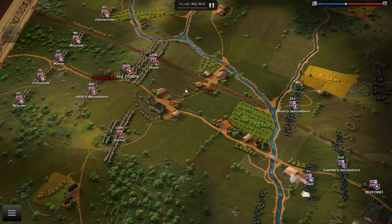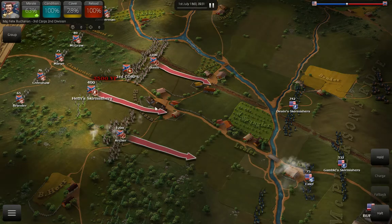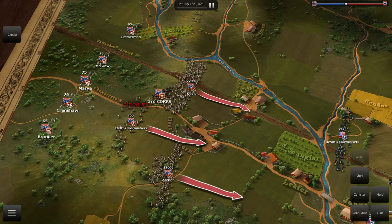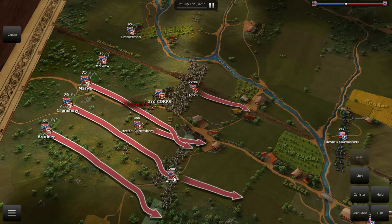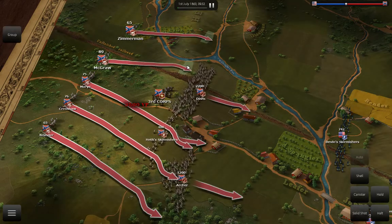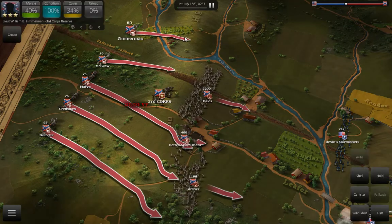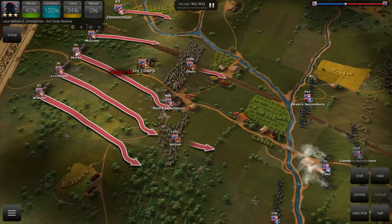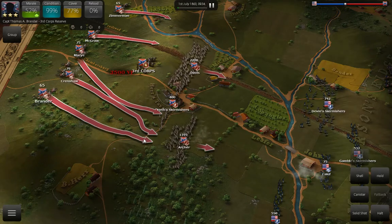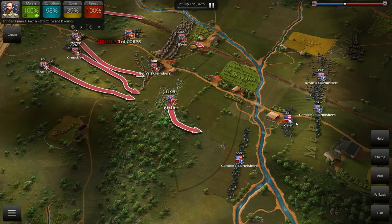We're going to move Davis up, move Archer up, and get the skirmishers up. I'm going to move all three of these here and both of these on top of this hill. Let's get you up on top of this hill. Let's get Mayer to go right here, get these guys bunched up a little bit. Let Archer just continue to come this direction — I don't want him to go right into these guns.